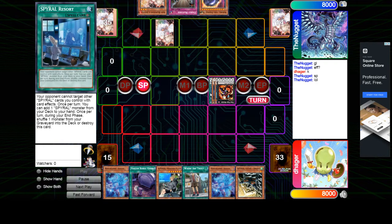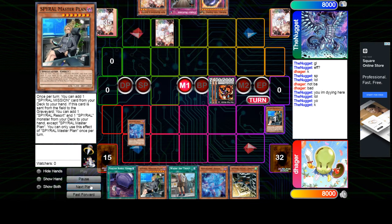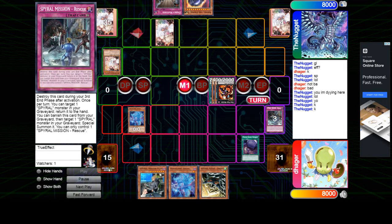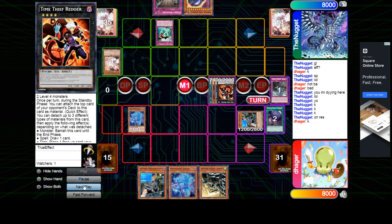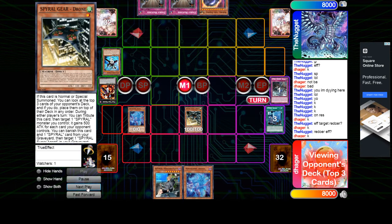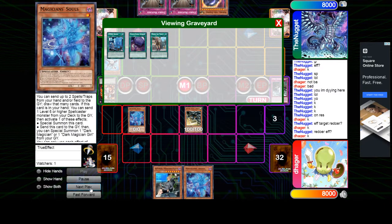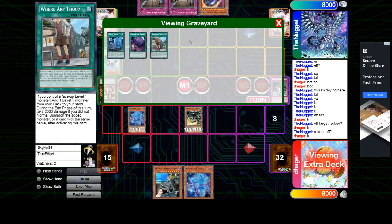He got the Resort — that's huge! And now this is also going to give him a draw. Souls, Sun Planned — so he does play 2. Where Arthar gets attached. Foolish Burial Goods, Sun Rescue — Rescue on Plan. And now he's going to use that to attach a trap, and then Redoer. He's going to get the draw, he draws Evenly.